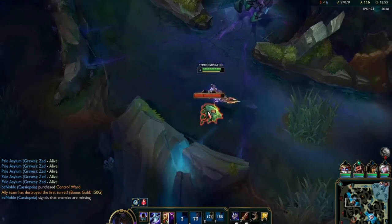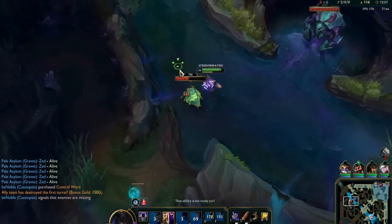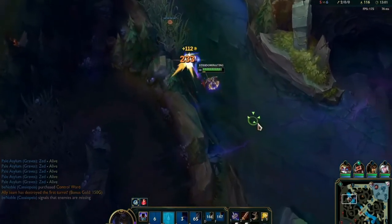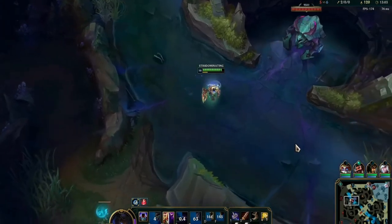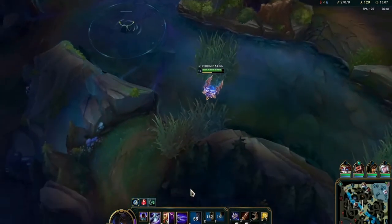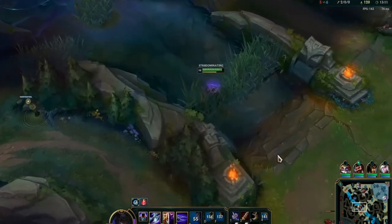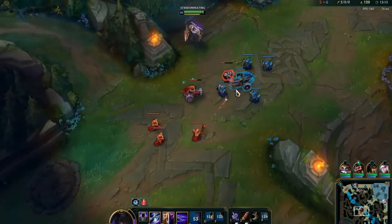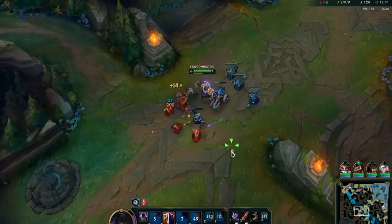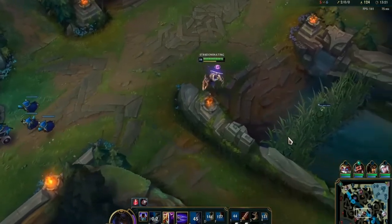Walking up top — spell cost doesn't overextend, so I just grab the scuttler crab for XP and gold. It's always good to grab what you can when there's nothing else to do. My lane isn't pushed my way, so I grab the crab, come back into lane, see if I can find someone, place a ward, don't see Olaf anywhere, and just push the wave out.